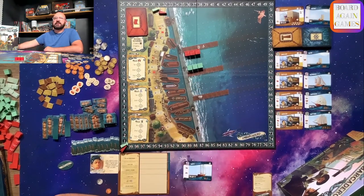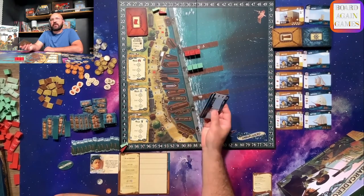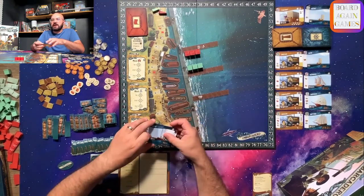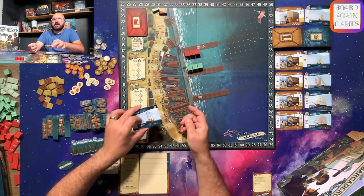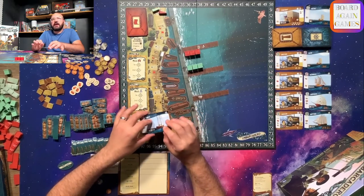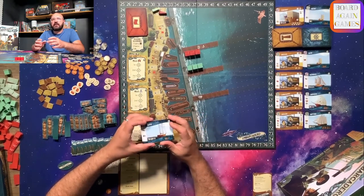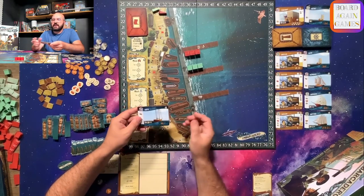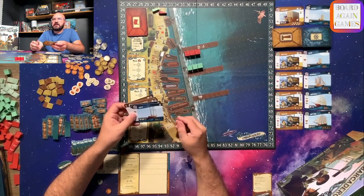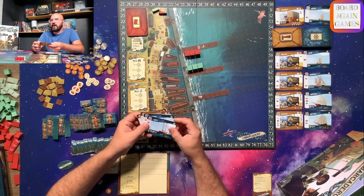When you look at those eight cards you're dealt — the four buildings and four ships — and pick five to keep, they will show a cost in the upper right-hand corner with a dollar sign. You have to pay that cost and then keep those cards. You need boats for space to build buildings, but you'll also want to pay attention to what resources you are generating each turn, as these will determine what you can build. On the left side of the ship cards, they will show you what resources they can produce.